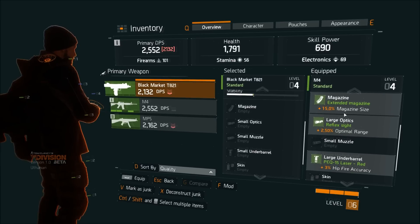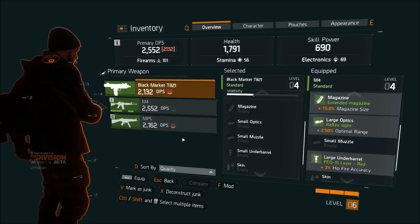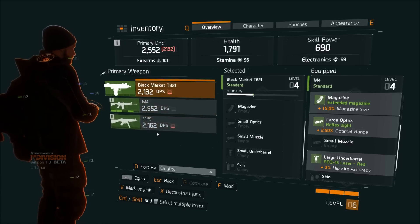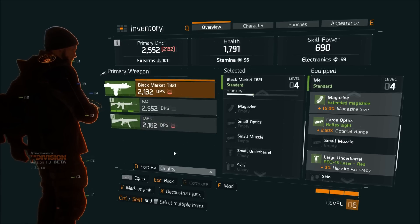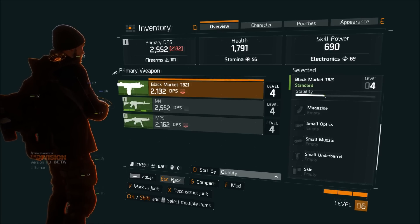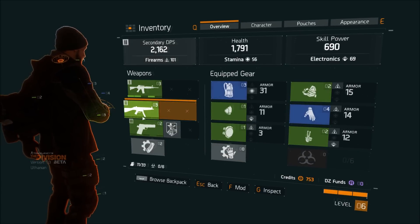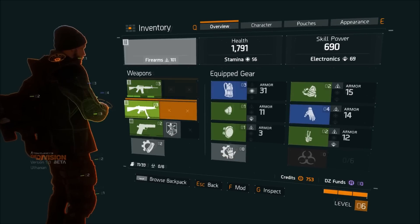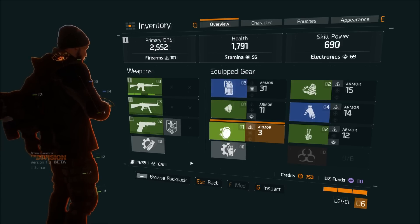As you can see, my M4 already has some mods on it, and that'll be covered in a different video. Just remember that when you're looking at your weapons, it shows both your primary and secondary weapon. You can use all of these options with your mouse or with the key bound to the action. You also have a sidearm slot that you can switch out. That's how you change gear on the PC version of The Division — hope this helps, stay tuned, and we'll see you in the next one!